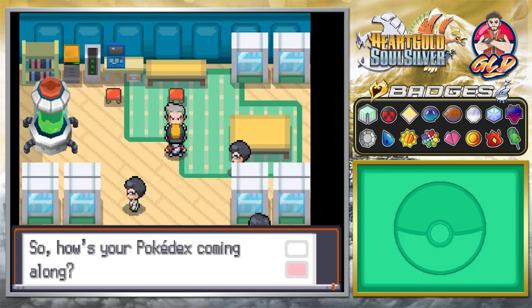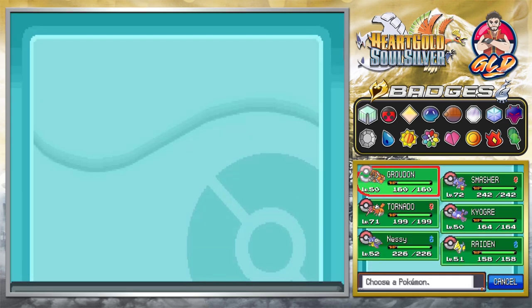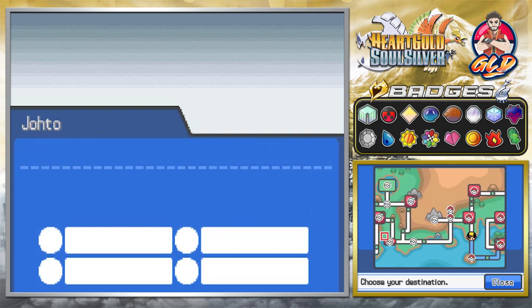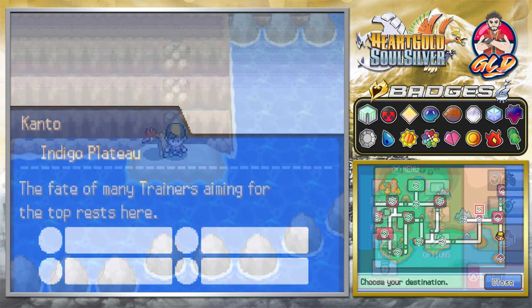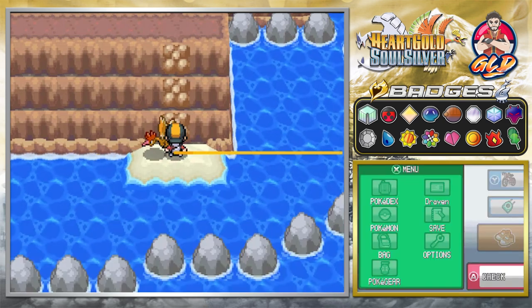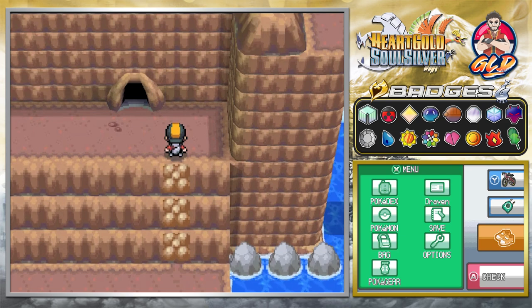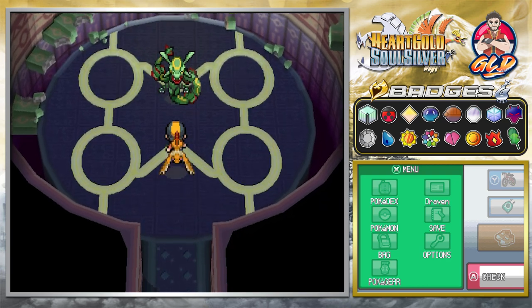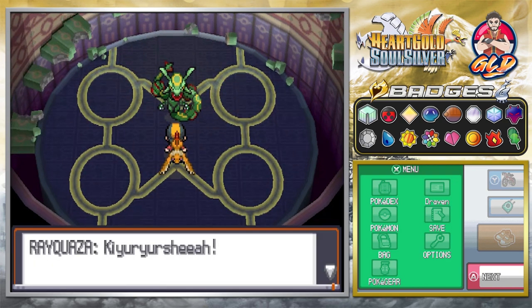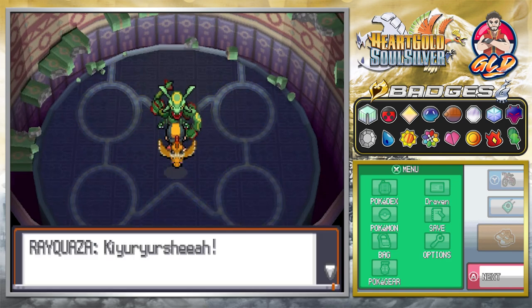The next part is we're going to have to go back to Cianwood City. So I'll be right back with you guys once we get to the specific spot. Here we are back in the Safari Zone area and we're going to be going straight for Rayquaza. All we need now is just to go up here and the legend will be complete. Nobody's going to be appearing before us - Rayquaza will indeed be in here. I'm moving by myself and you can hear this guy just roar. Look at this guy, he's been waiting for us.